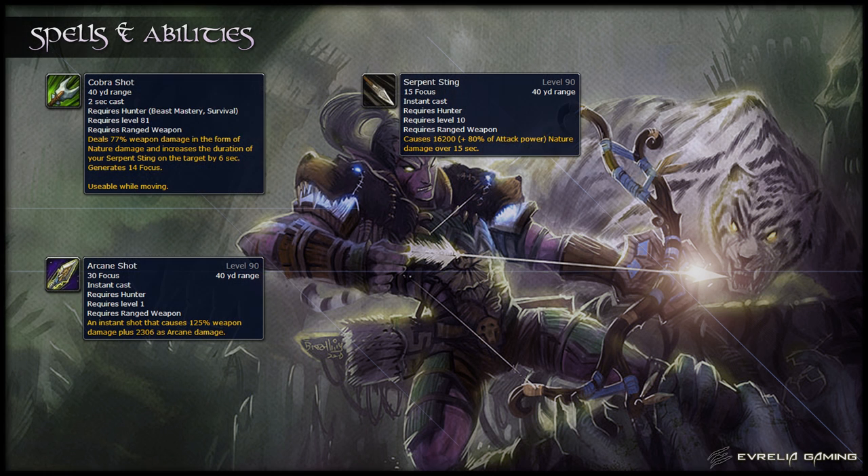Cobra Shot and Arcane Shot are both filler spells. Arcane Shot is an instant cast, does arcane damage and consumes 30 focus. Cobra Shot has a 2 second cast, generates 14 focus when used, and can be cast whilst moving. Serpent Sting is a damage over time ability. Once applied, it will automatically be refreshed every time you cast Cobra Shot. It does instant damage when applied and then additional damage over time, and it also generates focus every time it deals damage.